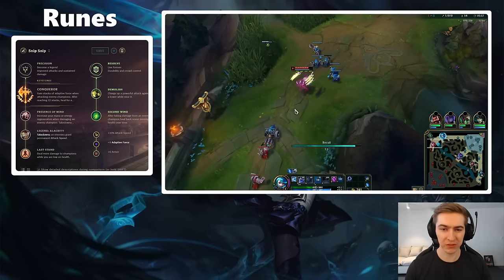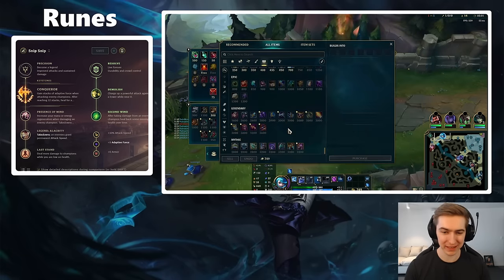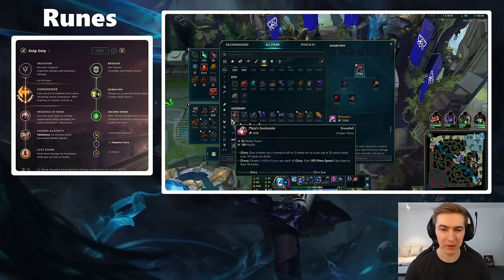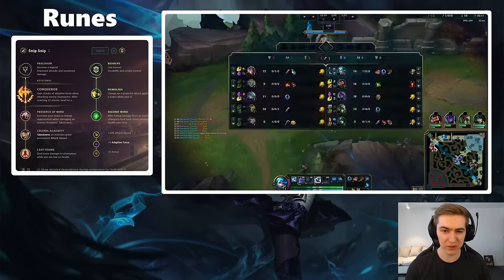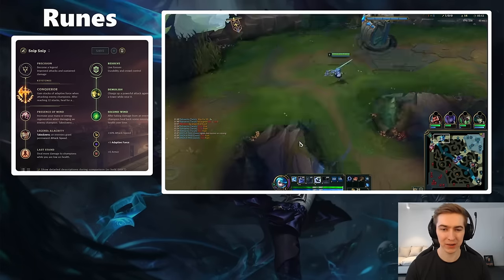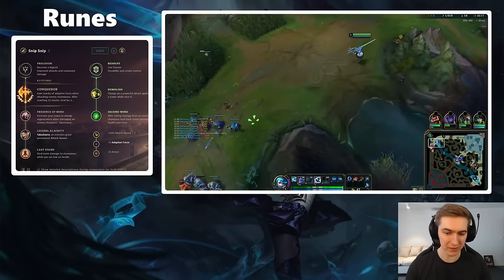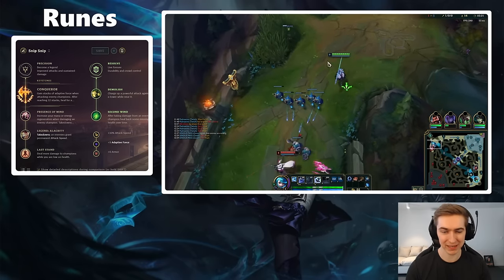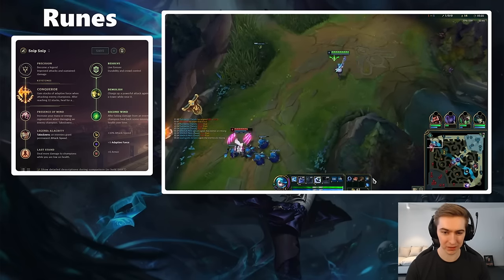For secondary runes you're going to be running the Resolve tree every single game. In this tree you're going to be taking what I consider the best rune in the game — Demolish. Gwen is primarily a sidelaner, so you want as much threat as possible on towers in the mid game and early game. You're almost always going to reach a situation where you can hit the enemy tower — even if you're losing lane — so Demolish is going to help you gain as much advantage as possible in terms of tower plates.